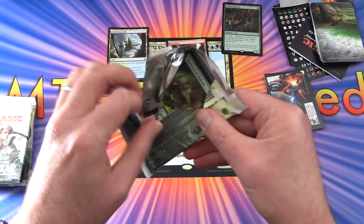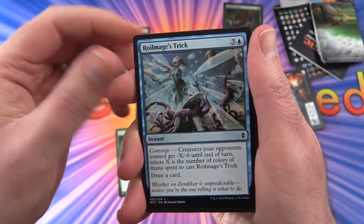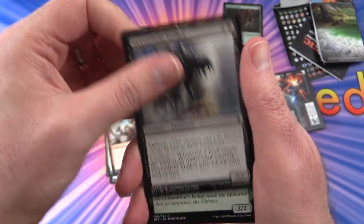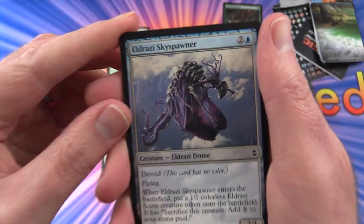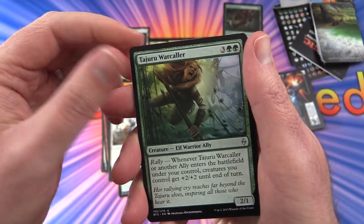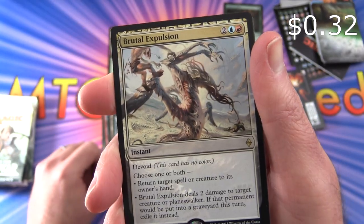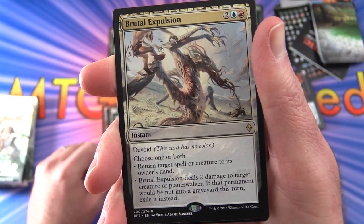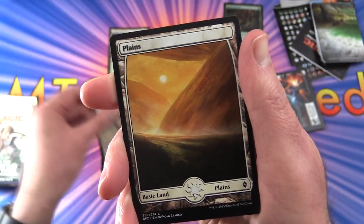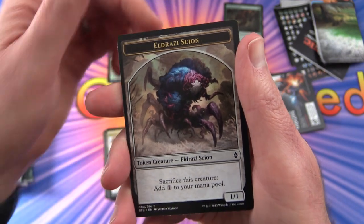Pack number two, with a Gideon on the front — maybe that's a good sign, maybe it isn't. We have Territorial Baloth, Roil Mage's Trick, Dutiful Return, Cliffside Lookout, Outnumber, Geyserfield Stalker, Snapping Gnarlid, Evolving Wilds, Eldrazi Sky Spawner — get a look at that thing, weird — Hedron Blade. Uncommons: Kor Entanglers, Tajuru Warcaller, Hedron Archive. And the rare is Brutal Expulsion — instant for four, has Devoid so this card has no color, choose one or both: return target spell or creature to its owner's hand, or it deals two damage to target creature or planeswalker, and if that permanent would be put into a graveyard this turn, exile it instead. Full art plains and an Eldrazi Scion token.